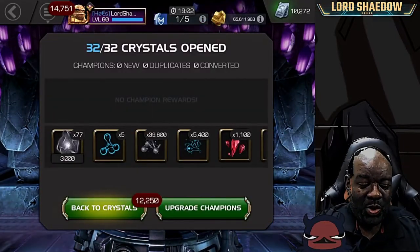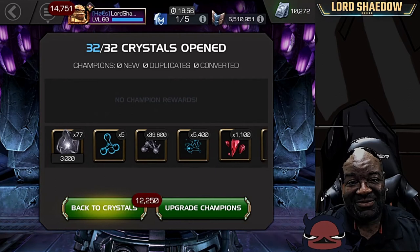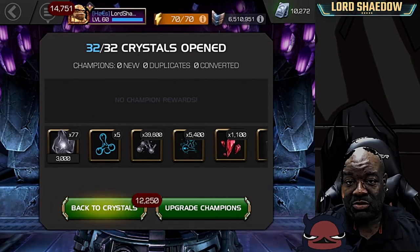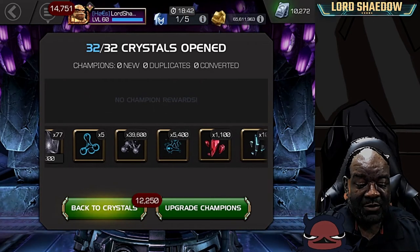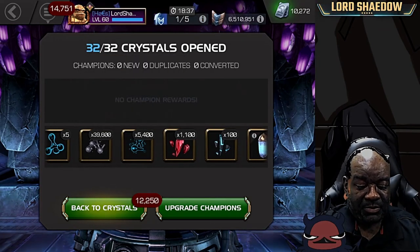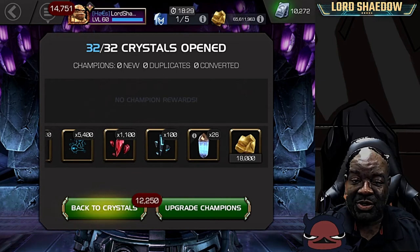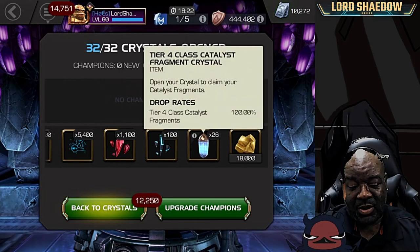So here's what we got — look at that: 77 ISO bricks, it's crazy. Five T4 basics, which is enough to rank up a five-star to rank two or three. We got 39,500 of these T5 basics. 54 T2 alphas. 1,100 five-star shards — not bad. There's our sad 100 six-star shards. Got 26 of these, I've got a lot of those already, and some gold.